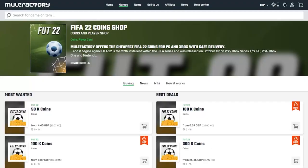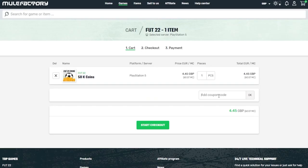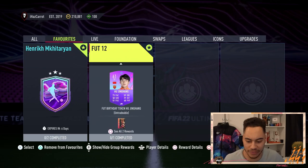Welcome back to the channel. We have the first FUT Birthday SBC — this is FUT12. Quickly, if you need any FIFA 22 coins, make sure to check out mulefactory.com, the link in the description. They're cheap and reliable, and make sure to use the discount code IHAS5 at checkout for a discount.